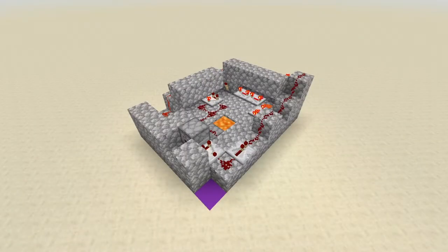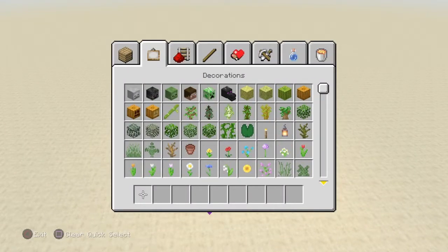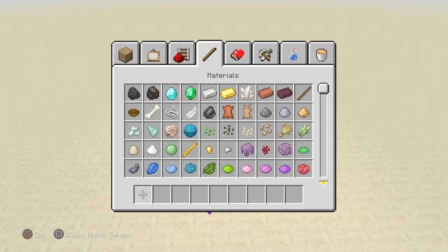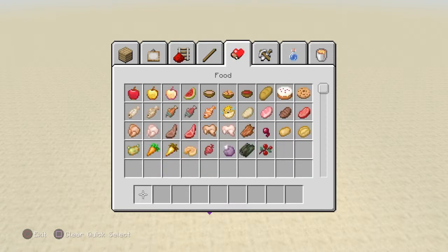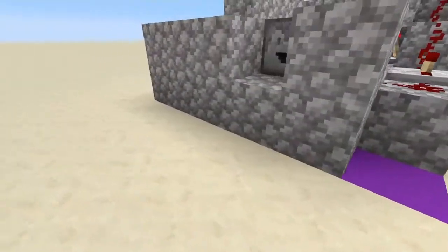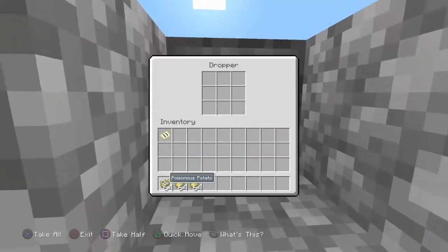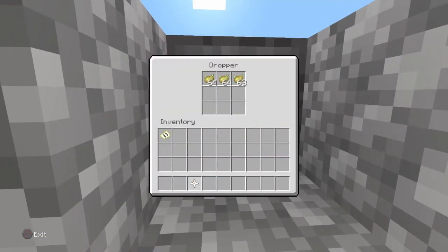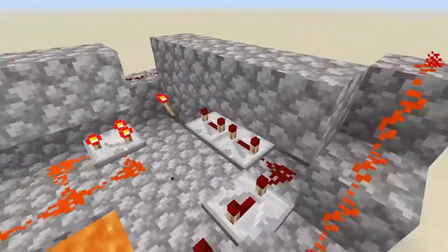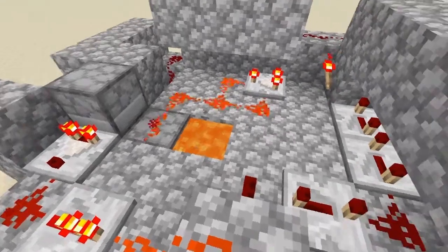And that should be all that there is to it. So, if we take an unwanted item — something that no one even uses — alright, poisonous potatoes, no one even uses those. They are freaking useless. So, if we take our poisonous potatoes and put them into the dropper. If you are confused by what is happening, the clicking may get annoying, but I will explain it.